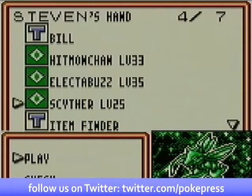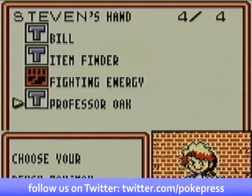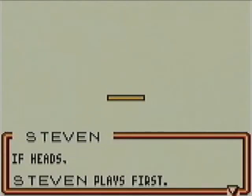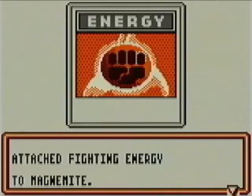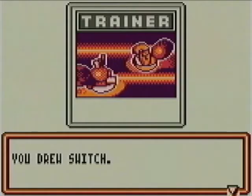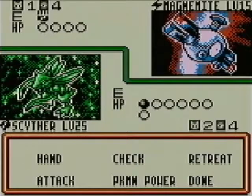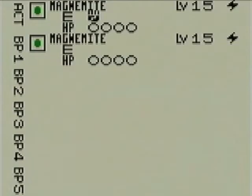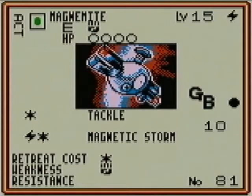Well, as usual, we'll put Scyther out front, Hitmonchan, and Electabuzz. I won't use this deck too much more, because in a way it kind of breaks the game, just like in real life. I'll play a second. Especially in this club, unless they have something that resists fighting like a Zapdos, it's really easy to just mow things down with Hitmonchan. So the Magnemite he has active is another one of the Game Boy cards.